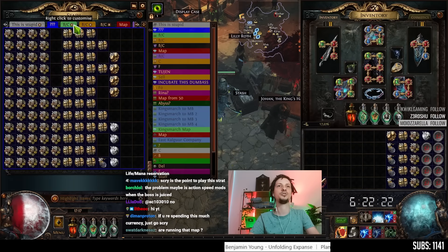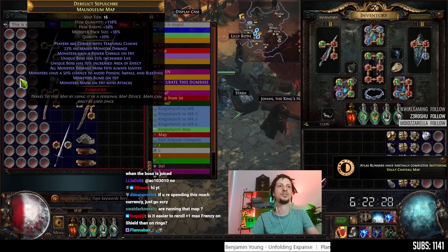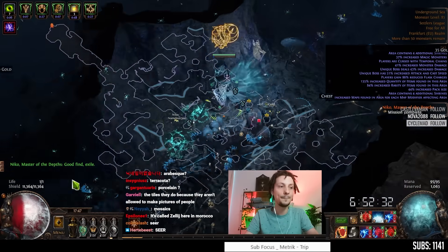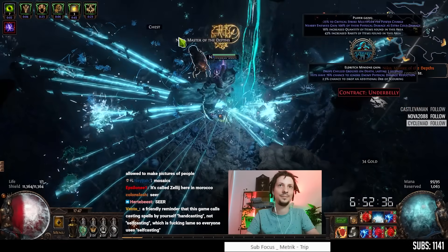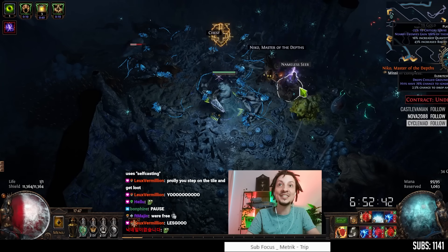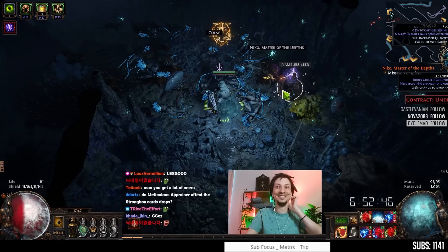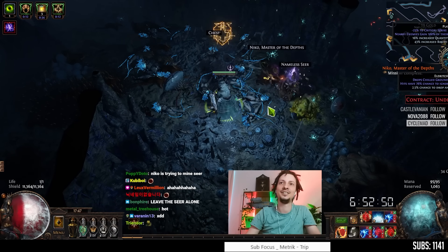So we're going to run some Underground Sea and scry Divine Beauty onto Mausoleum, so that we can also get those drops from the rest of the 49 maps that are prepared here. Hi, Nico — he's hammering the Nameless Seer. What's his problem? Fuck you.